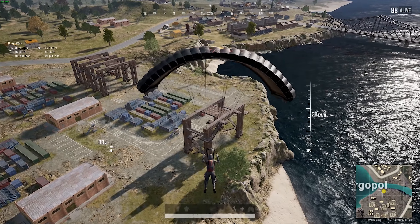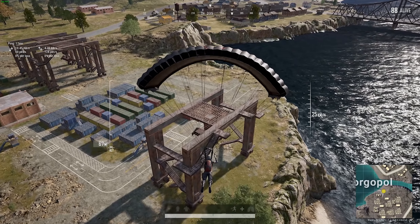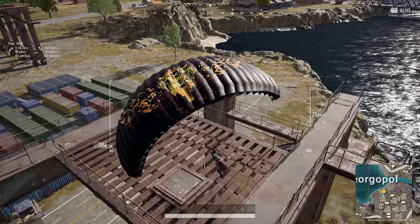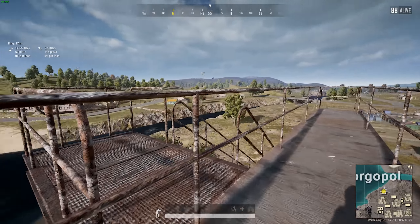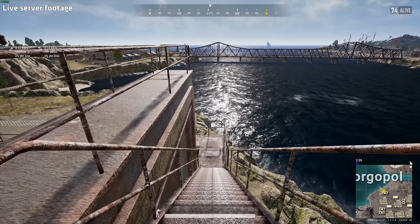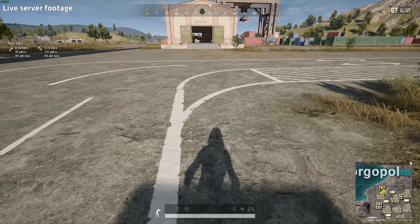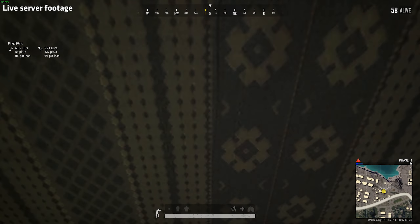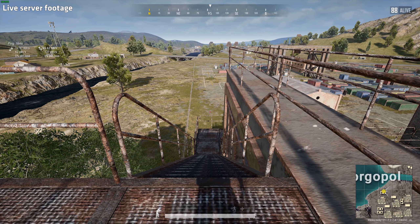Welcome guys! The movement system in PUBG has always been subject to a lot of criticism, and with good reason, because it does have several flaws that make it feel clunky and inconsistent. One of the big problems is when your character moves on a slope such as running down stairs — your character will randomly lose contact with the ground and start falling forward. This not only makes the movement feel glitchy, but also slows you down when hunting an enemy or trying to escape from one.